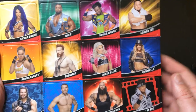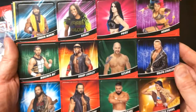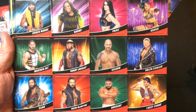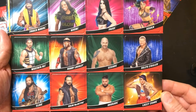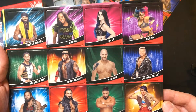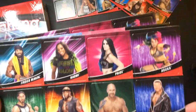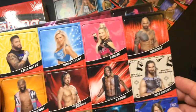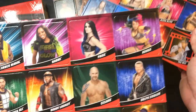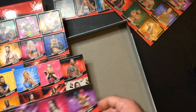Alexa Bliss, Xavier Woods, Naomi, Drew McIntyre, Elias. Got Asuka up there in like an action pose — seems like the only one doing an action pose so far, which is kind of funny. Then it goes back to regular poses. Those are your two sets — that set, and that set. That's it.